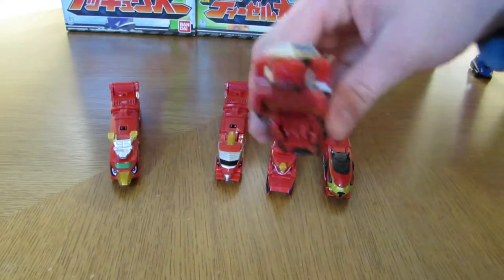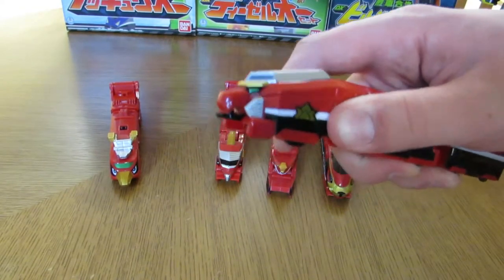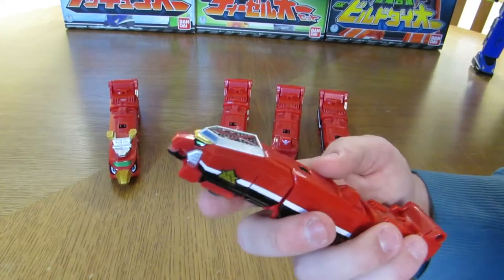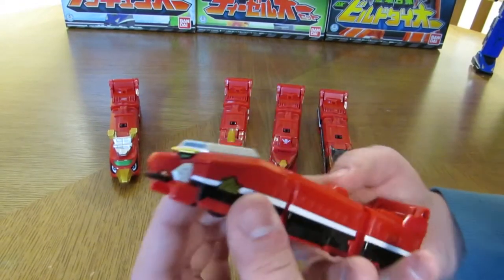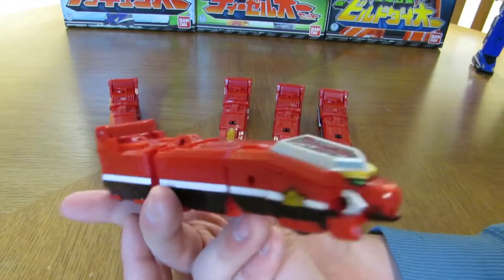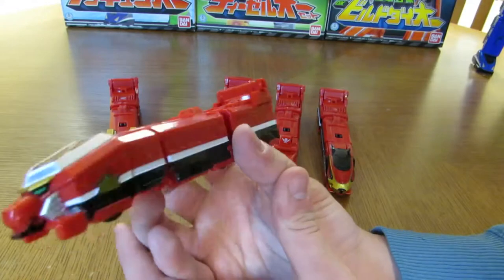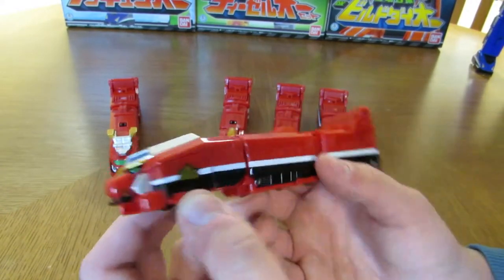Next up we have the Shinkenger mech. I can't remember exactly what the Origami is called — it's not Ushi or Ryo Origami. But it's the Red Lion from Shinkenger. I do like it; it has the Shinkenger logo on the side, which is pretty cool.